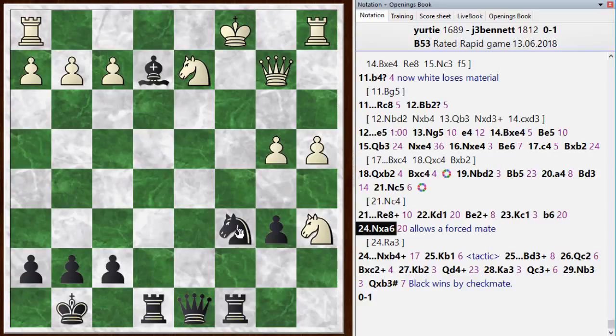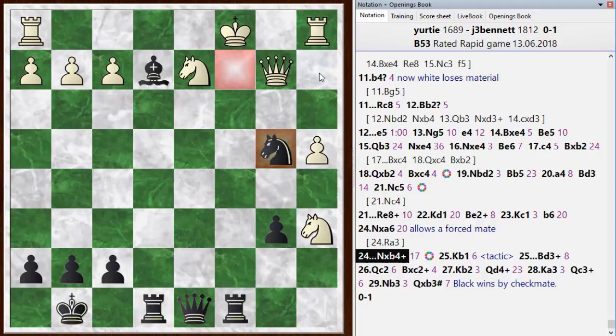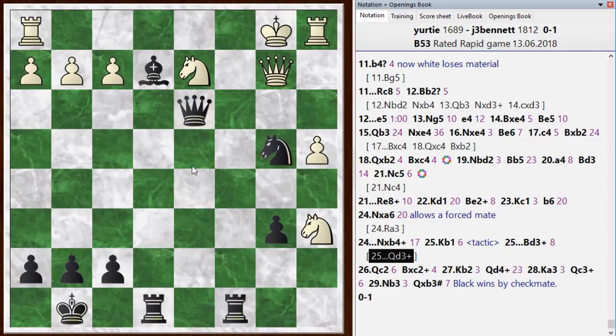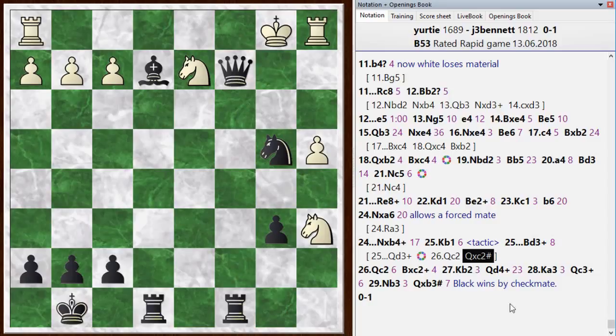Knight takes b4 check — that's a good way to start. The knight can't be taken because he's got to deal with the check, and it's also covering key squares. When I played this, I didn't see the checkmate — I just noticed it wins the knight. But after his king went to b1, I started looking for checkmating ideas. Pause the video if you want to find the fastest checkmate. The very fastest checkmate is queen to d3 check. The king has nowhere to go — the rook is guarding the escape square here, and the knight is guarding the escape square here. The only move is to interpose with the queen, and after the queen interposes, you can just take it because of the rook. So that would have been a nice mate in two.